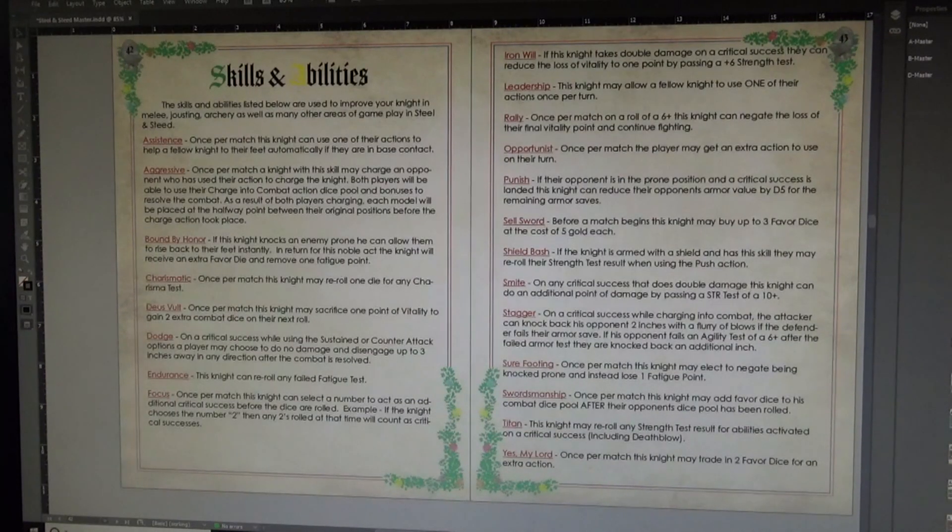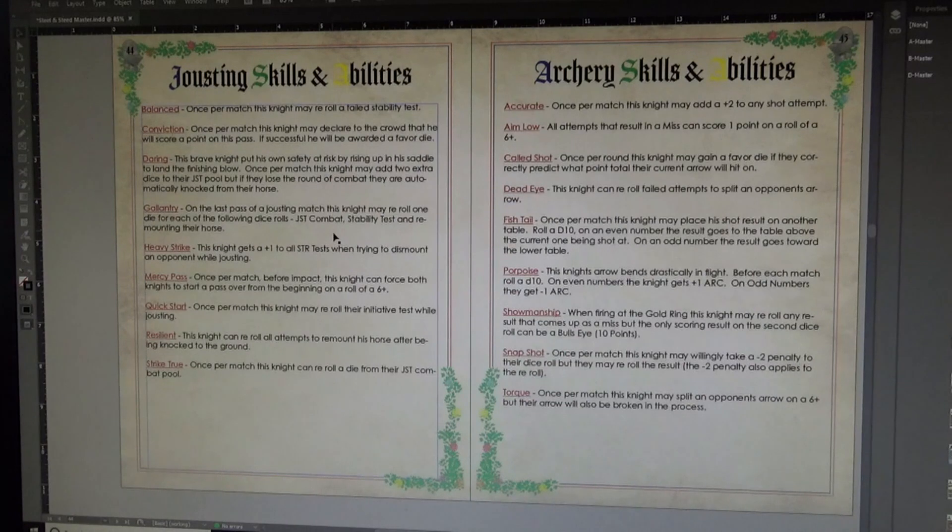Over here are all the skills and abilities found inside the skills and ability block for combat, jousting, and archery. You'll have roughly close to 40 unique skills that you can assign to your knights, giving them their own personality and advantages in combats and different competitions.